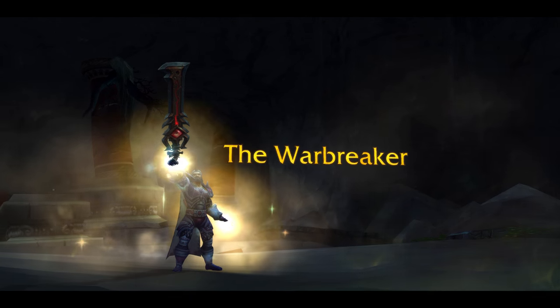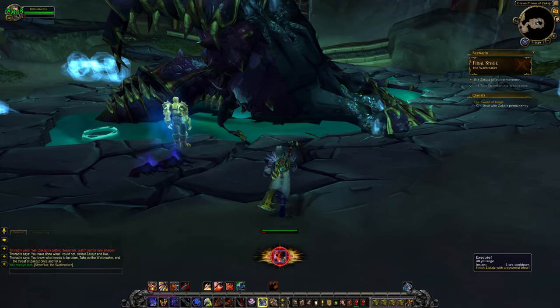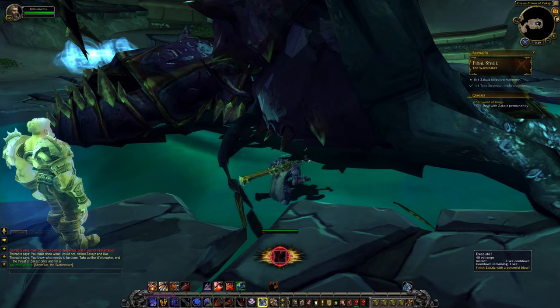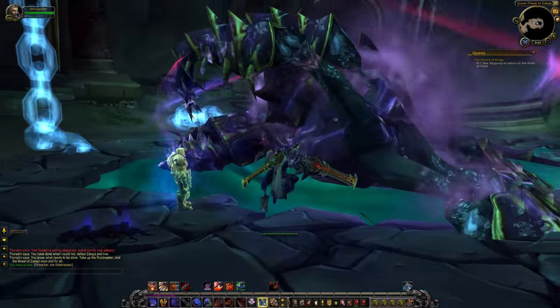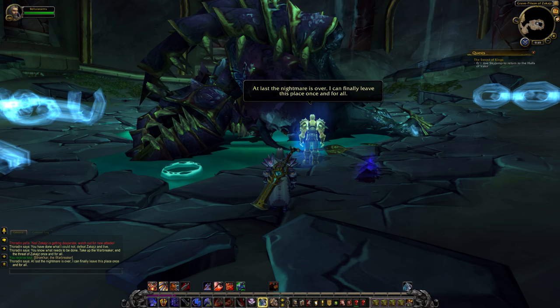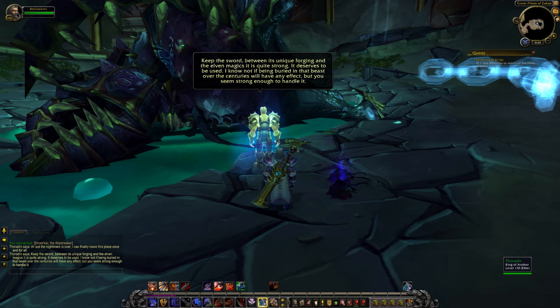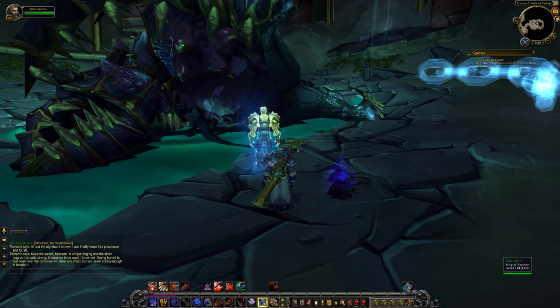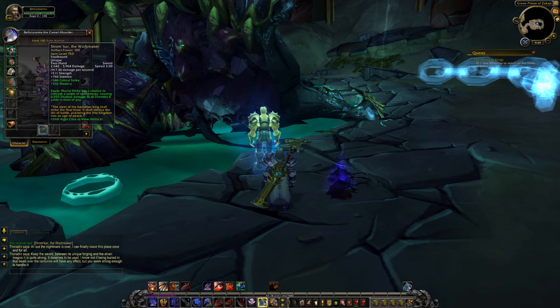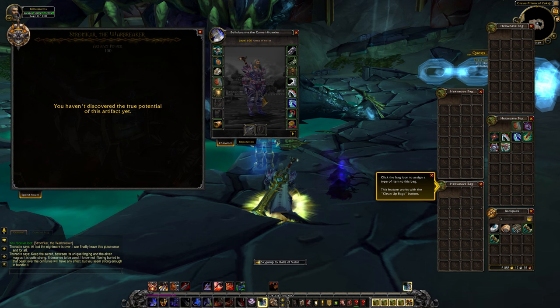Not the best model ever, but as far as swords go it's a solid sword. We get our big Execute button - let's finish him off. That was pretty cool, and now we just need to use Sky Jump to head back to the Halls of Valor. Thoradin says: 'At least this nightmare is over. Between its unique forging and the elven magics it is quite strong, it deserves to be used. I know not if burying it in the beast over the centuries will have any effect, but you seem strong enough to handle it.'